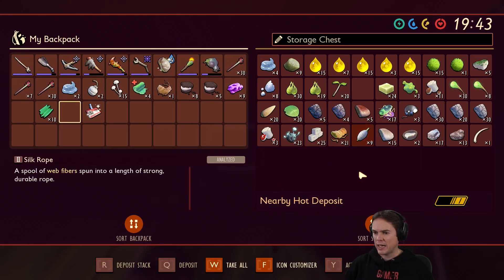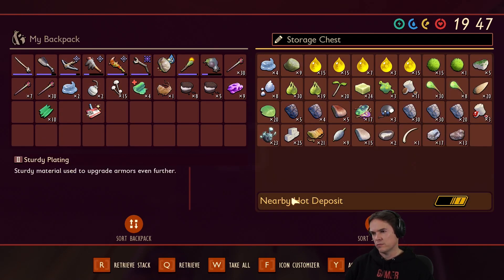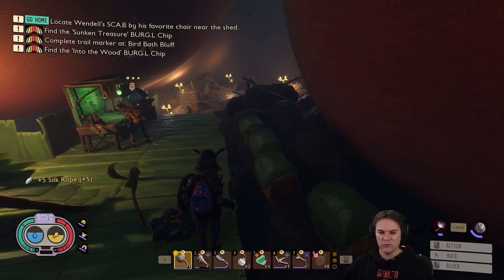We've got nine silk rope currently in stock, and some more being crafted. I don't know if we need rotten food storing. There's loads of bits of mince and things. We can use it for something though, can't we? There's spoiled meat and rotten food — we can make slurry out of it, which is about all it's good for.